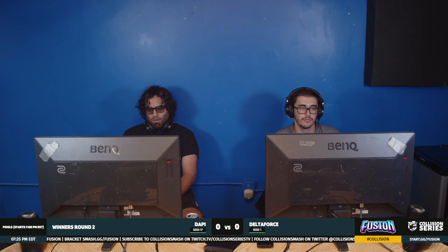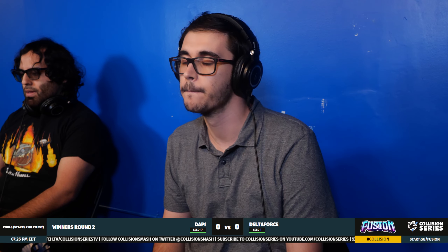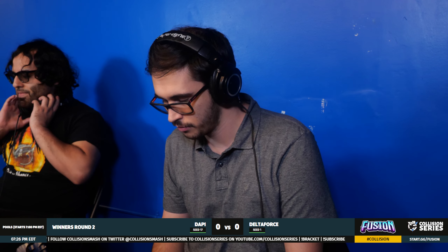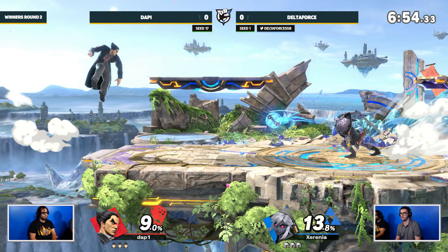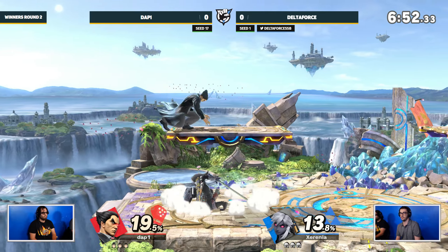This match being Kazuya completely changes the approach for Dap One. Against Link you have to play a little more slow and patient, but with Kazuya you're kind of forced to approach. That's where Delta Force really thrives — just waiting for you to run up, getting an up-B out of shield, and dealing huge damage. If Dap One misses those hits, that's going to be very crucial.